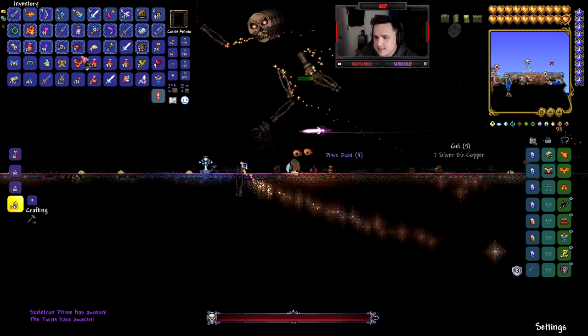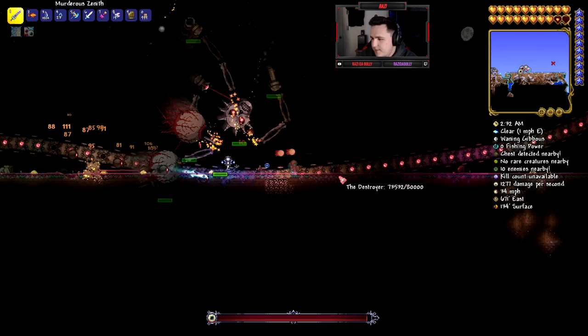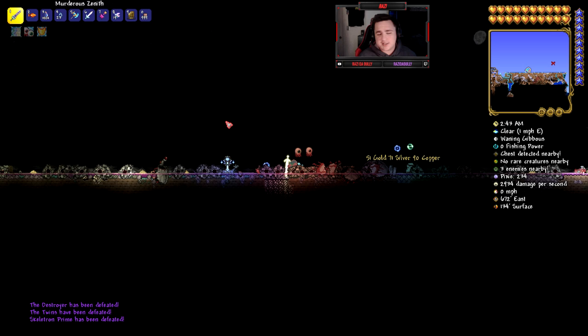Let's go ahead and spawn some more bosses and have some fun. I've got the three mechanical bosses here — the Terror Prism won't be able to do much against all three at once, so we'll use the Zenith and go ahead and get these bosses out of here.